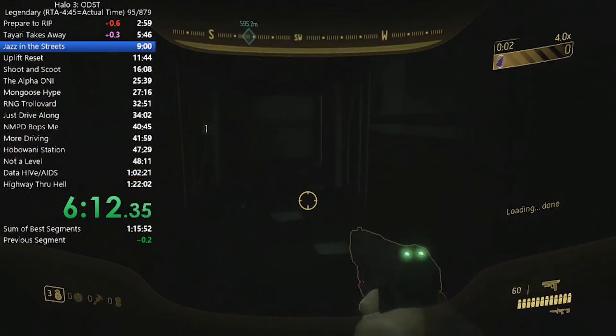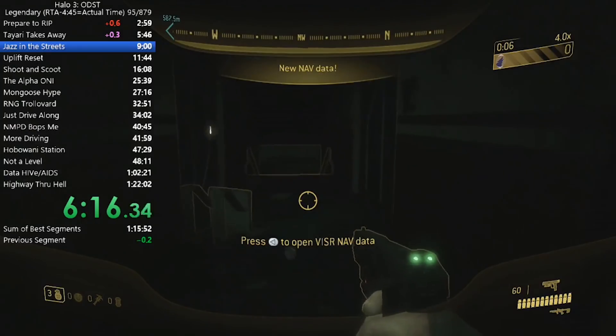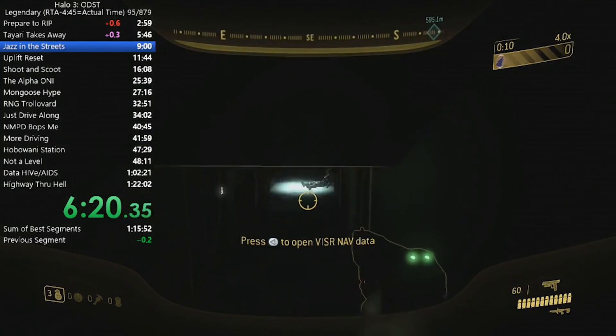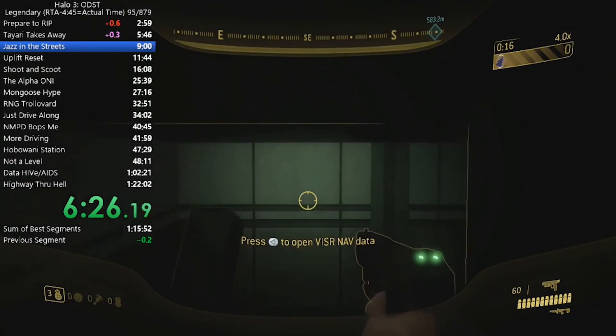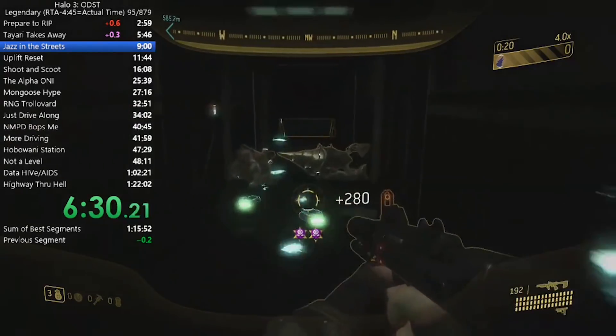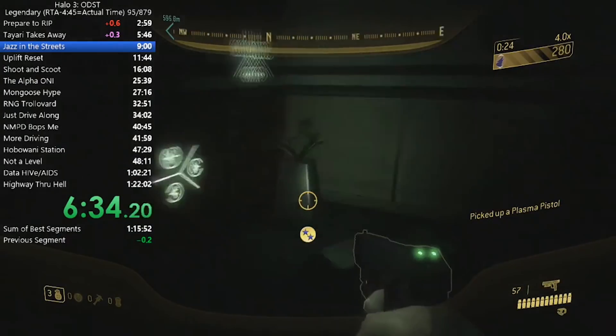Then we're back out to Mombasa Streets, which actually does count when doing full speedruns, unlike when you're going for speedrun achievements in the Master Chief Collection. This adds an extra challenge to the ODST run, whereas completing ODST on Legendary in MCC under three hours for that achievement doesn't require all of Mombasa Streets to be included. So this is a little bit harder when doing the full actual run.